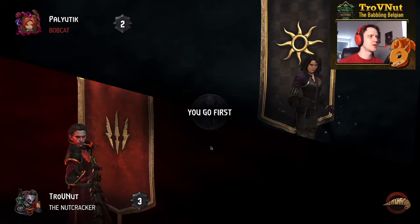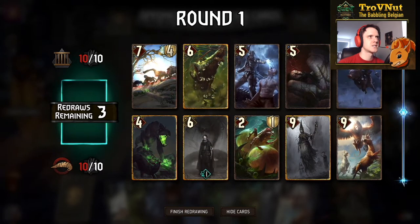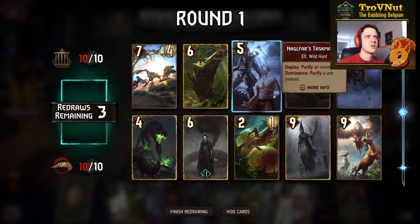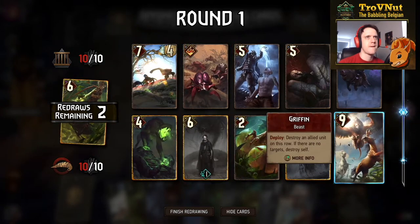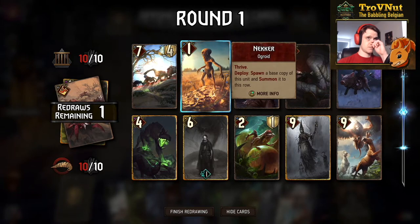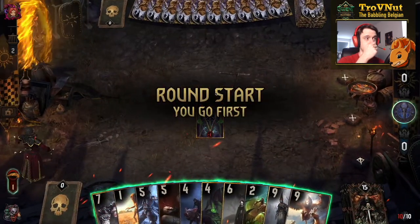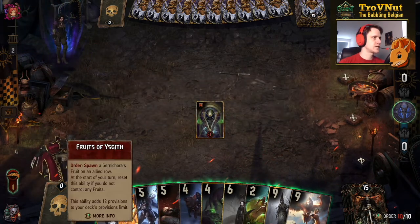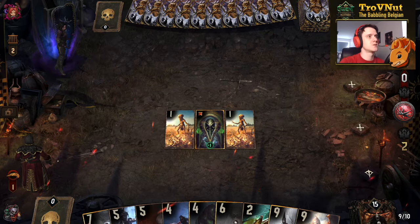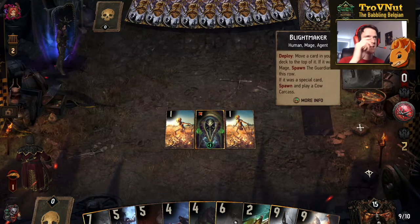Now let's see this deck in action. We're facing Imprisonment — not the best matchup, as they're going to try and lock down every single card we play. Glusty isn't really going to be useful here unless we want to get rid of spying units, so let's get rid of Glusty. We already got Idaran but other than that no real good cards — the purify is probably going to come in handy, so let's also get rid of Natural Selection.